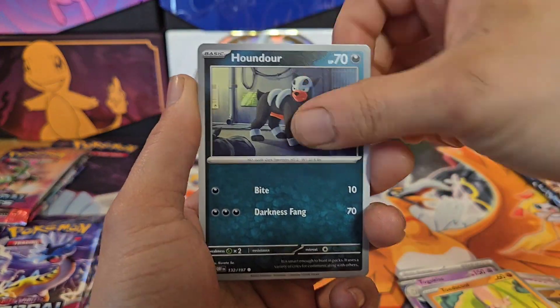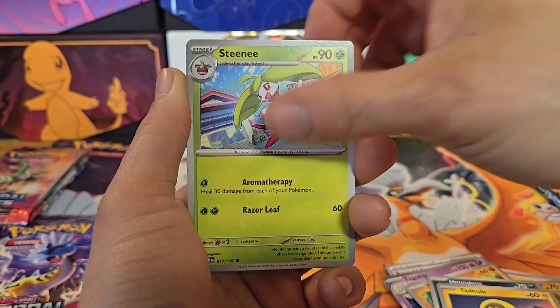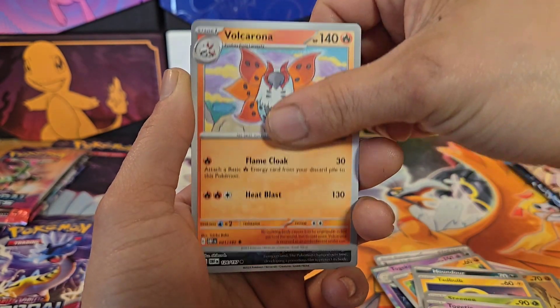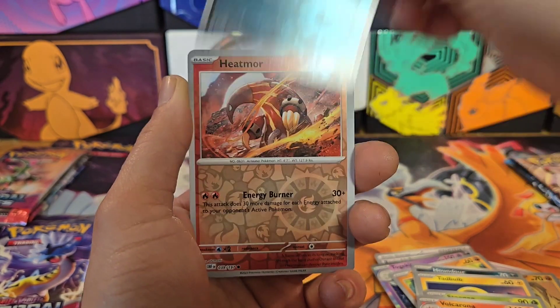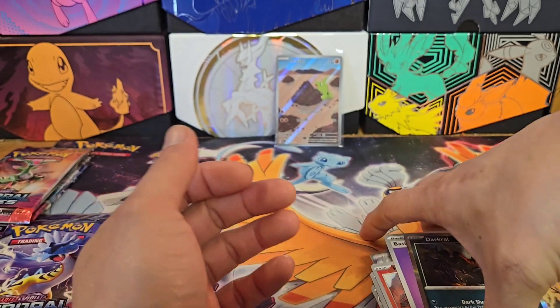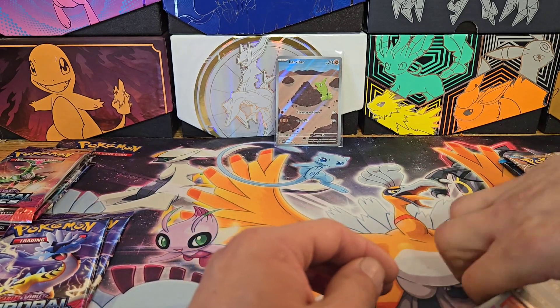Opening the second Paradox pack: Toteskruel, Houndor, Tadbulb, Steeny, Pupitar, Togetic, Volcarona, Paladay, Wooper, Heatmoor, Heatmoor - and Darkrai. Nothing in that one, it's all right.